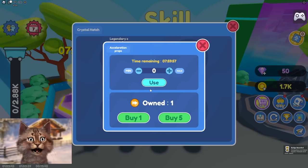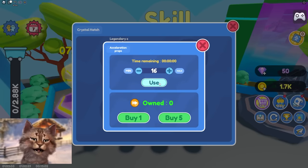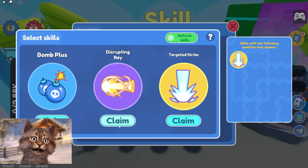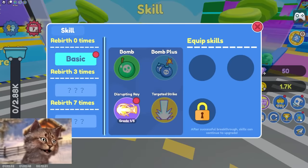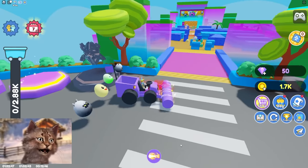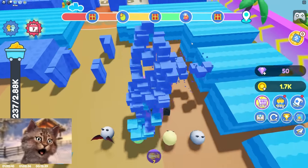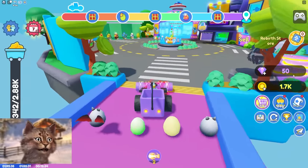Oh, accelerate. You need literally 16 of these and then you can hatch it. Ooh, bomb plus! I gotta do this laser beam — I gotta do this laser beam. Do I have a skill now that I can equip? Equipped. Do I have a laser beam now? How do I use it? Oh — it just randomly uses it. Okay, that's pretty cool!